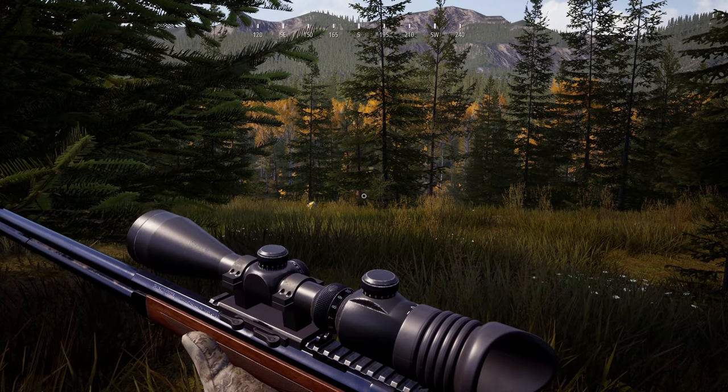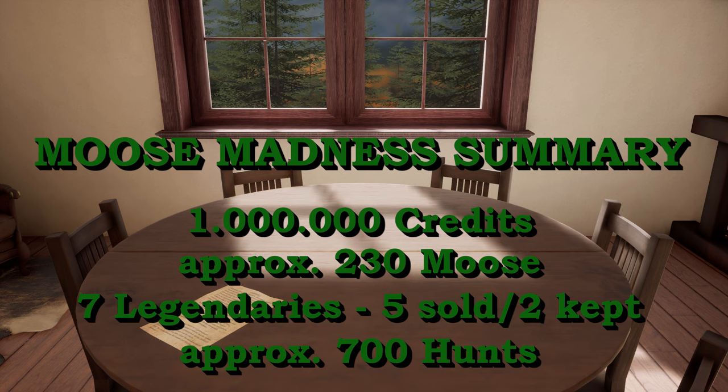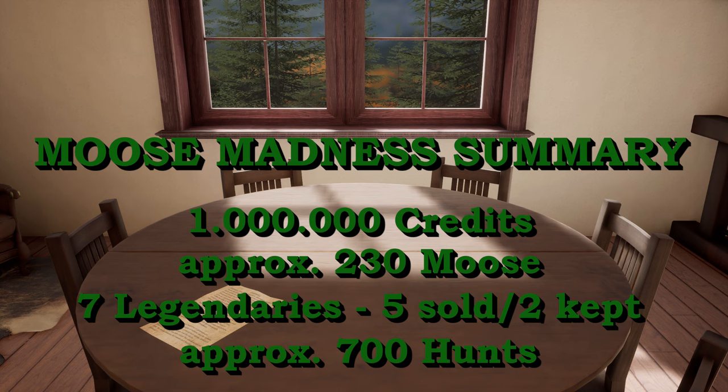I have some numbers for you so you get a rough idea of what I've done in the past weeks. I started at 3 million credits. Approximately 230 moose later — 7 of them were legendary and mature — I ended up with 4 million. All this is based on the average selling price for an animal including the license, so it's not a scientific statistic, more like a rough calculation. I had to visit Roosevelt Forest approximately 700 times and found a moose on roughly every third attempt.